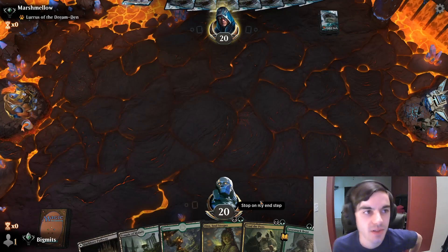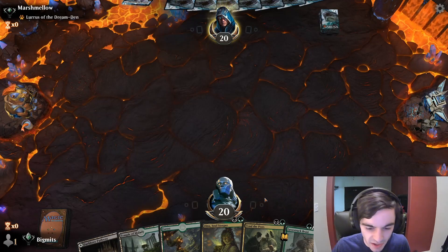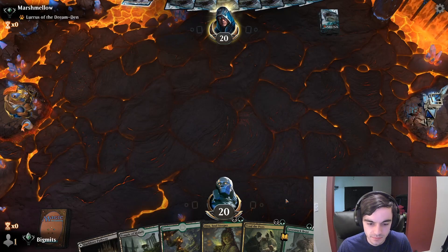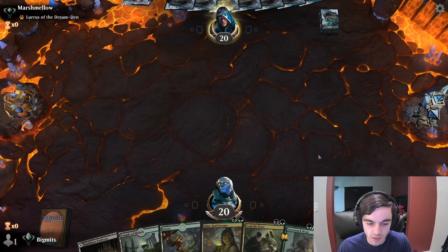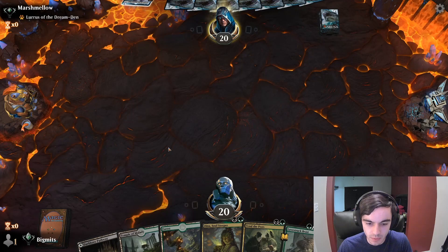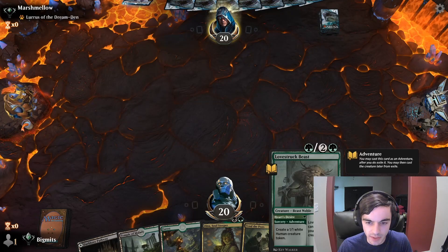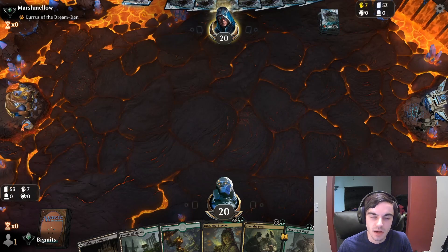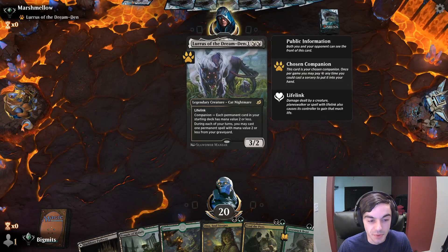Alright, this looks pretty good. Heart's Desire into Dina into Great Henge on turn 4 maybe, if we're lucky. We can even play the Temple on turn 2 to ensure we get Love Struck Beast on turn 3. Opponent is probably on Rogues, but they could be cycling — we don't know yet.